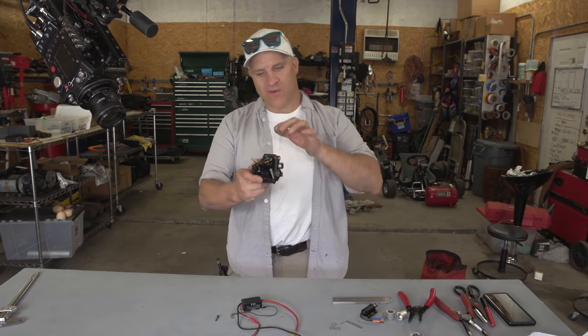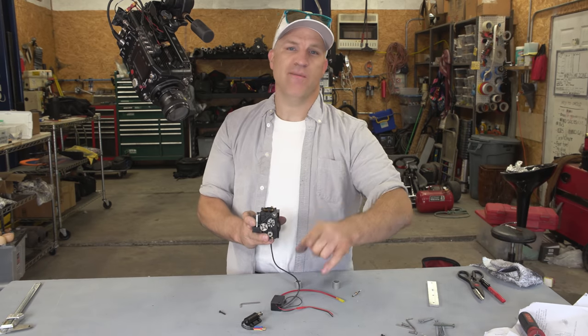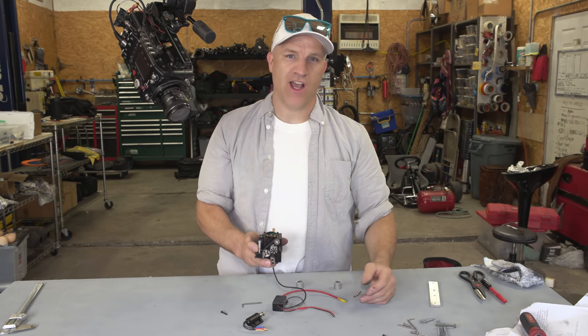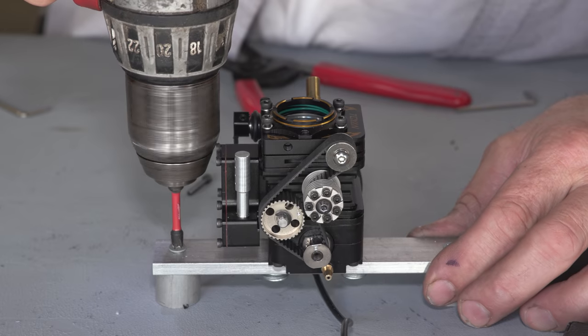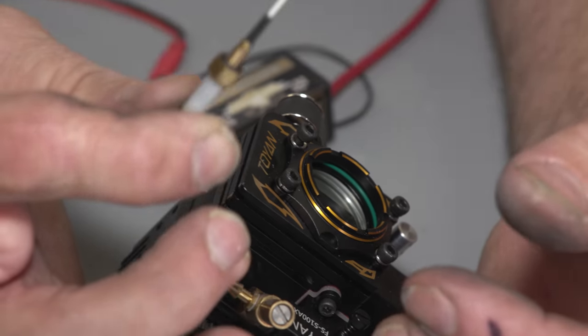Now that you know who the sponsor is, I'm ready to rock and roll. Let me get this all set up so we can see what this miniature see-through engine looks like in slow motion. The first thing I'm gonna do — that everybody asked for in the comments section — is take the whole thing apart to see how it's made. And this is the little spark plug — look how tiny that thing is.